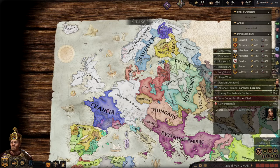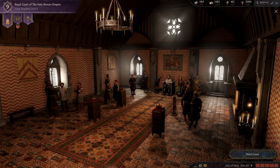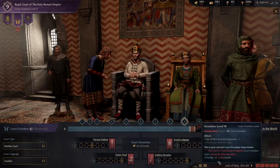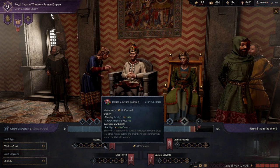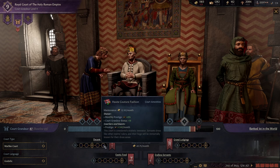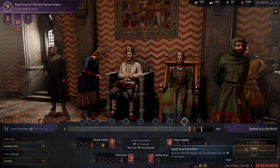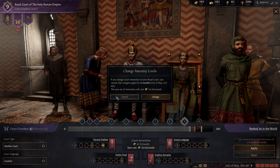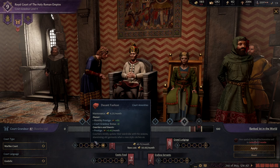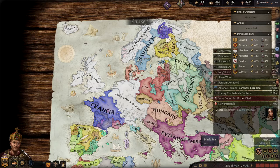We don't even have any land we need to move around - we just have England, and that works great for us. My court grandeur is below my court grandeur expectations - we're expected to have a 10. That seems a little bit unfair. I'm going to pay for more fashion, which gives us prestige per month - I probably should have been doing this all along. The new set of amenities will cost 50 per month total - that's okay. Now we are moving up to where we should be.